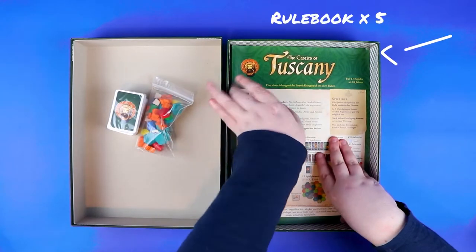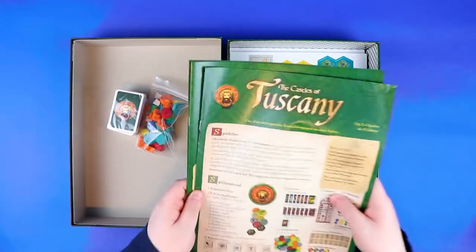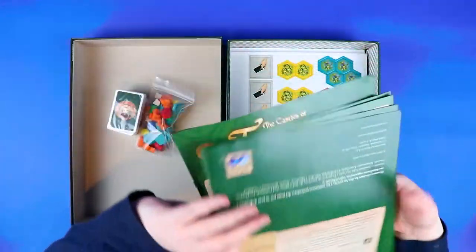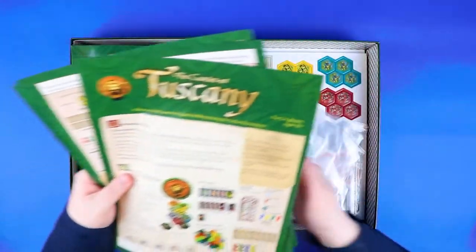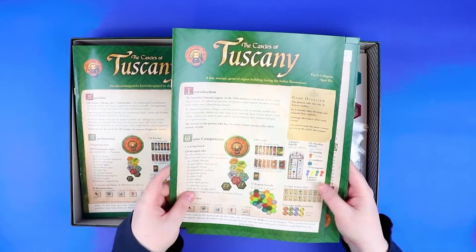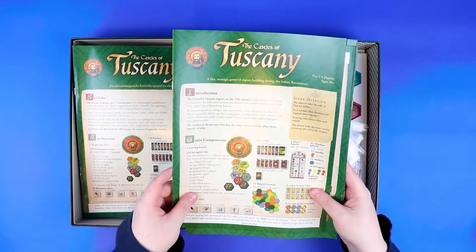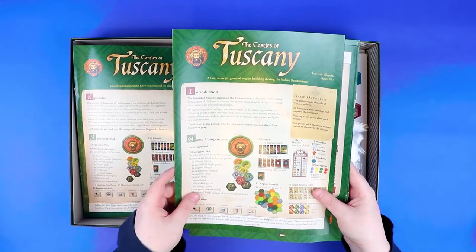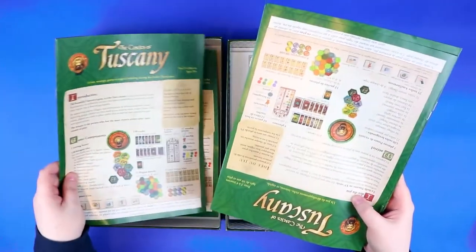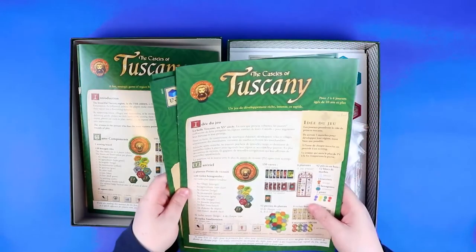There's not too many wooden things — they're quite cute. Then straight into the rulebook, and I have a feeling there's more than one. The rulebook comes in German, and if I flip it over, this one is definitely English. It tells you a little bit about the game: the beautiful Tuscany region is the home of the Italian Renaissance, and as influential princes the players make creative decisions to build a region into a flourishing domain. I can get behind that very Euro game concept.